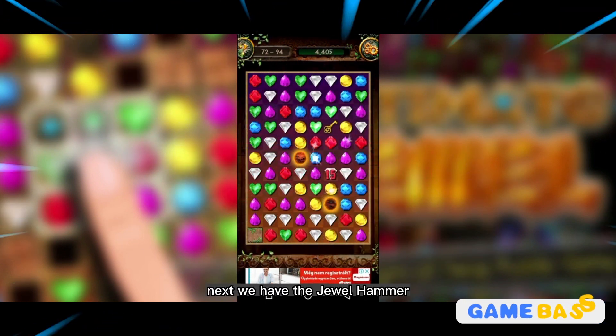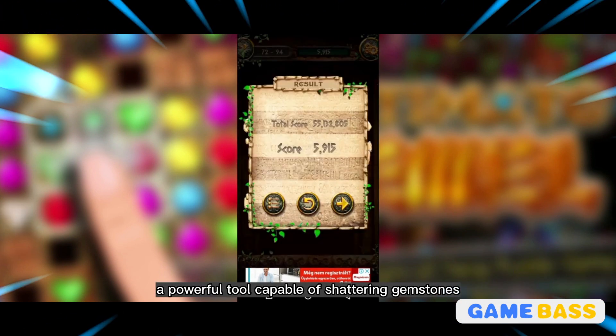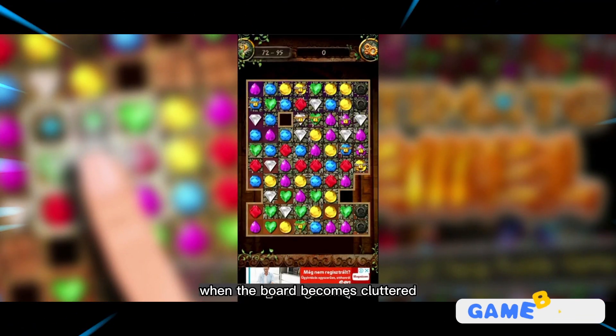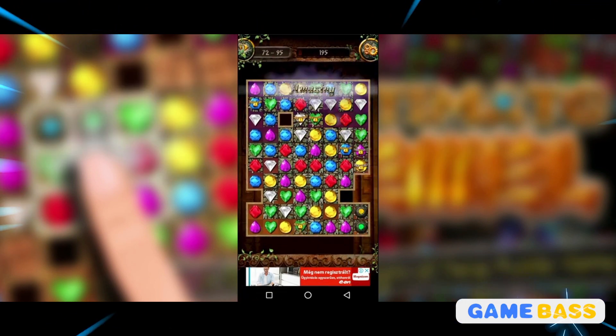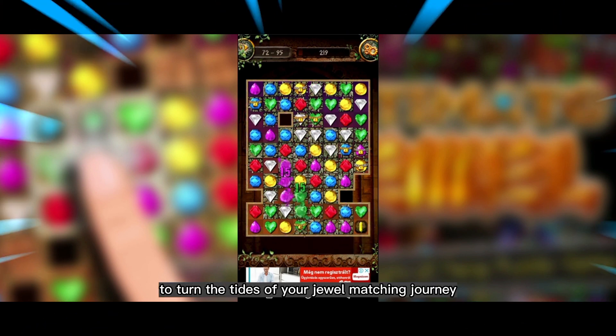Next, we have the jewel hammer, a powerful tool capable of shattering gemstones and clearing obstacles from your path. When the board becomes cluttered, simply wield the hammer to create space and pave the way for new strategic moves. Use it wisely, for it holds the power to turn the tides of your jewel-matching journey.